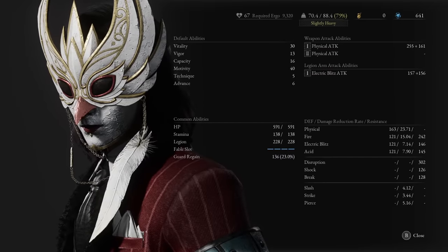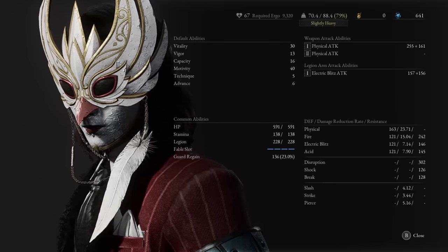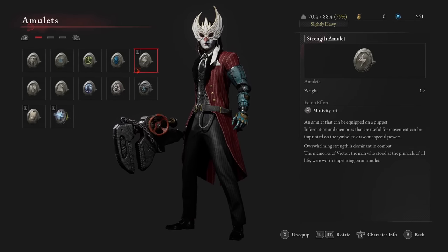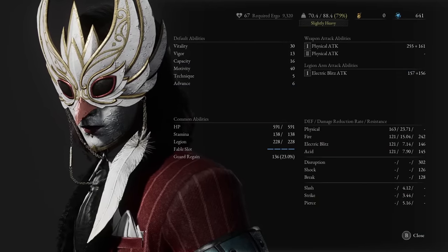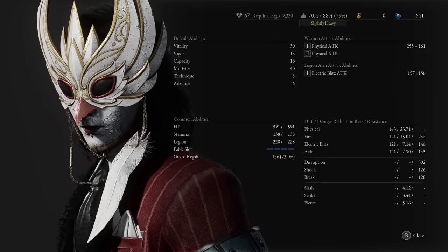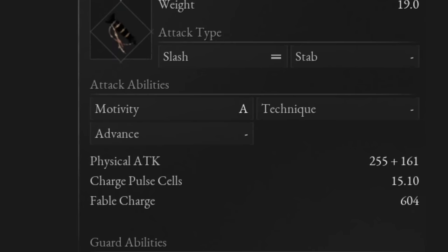Speaking of levels, vitality does not really matter — it's personal preference. I'd recommend at least 20, but I like 30 for an original playthrough so I can tank hits. Vigor is your stamina — 10 as a minimum is required to have enough to work with, and capacity is personal preference. I'm currently at motivity 40 but the truth is I'm at 36 because I'm getting plus four from the strength amulet. Motivity is our main stat for damage — essentially strength in this game. Now that I've passed the soft cap of around 30 and reached the hard cap around 40, I would probably start leveling technique to still get damage as I level up, but I'd need to change the weapon scaling accordingly.